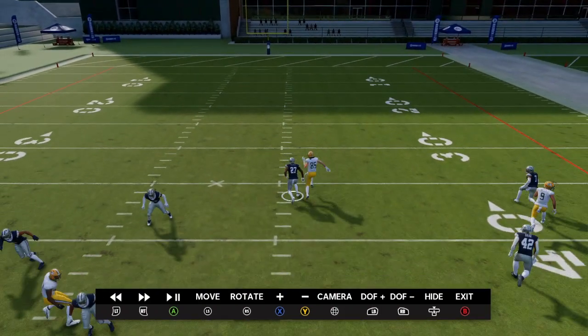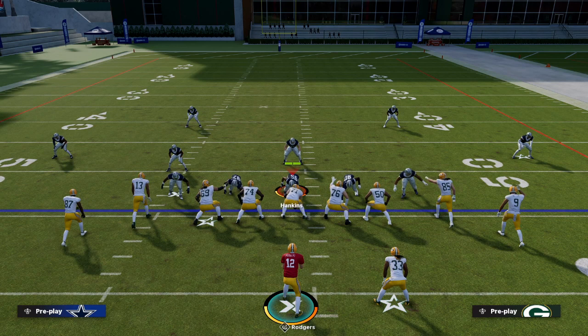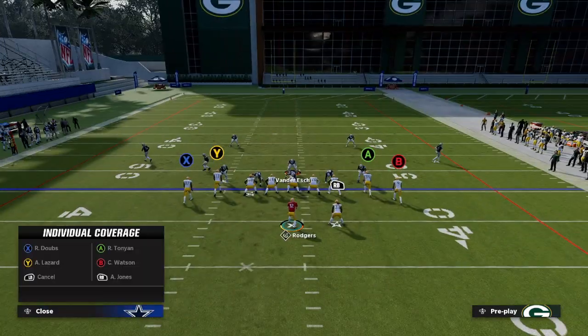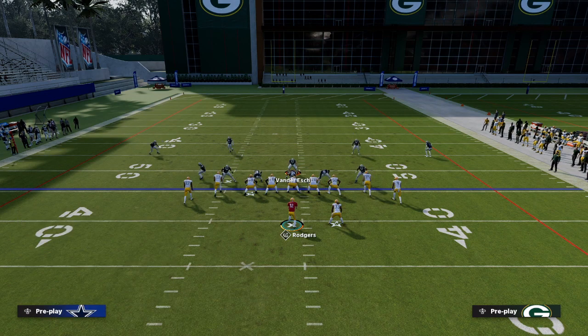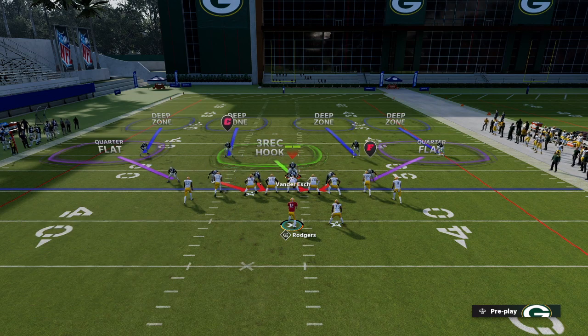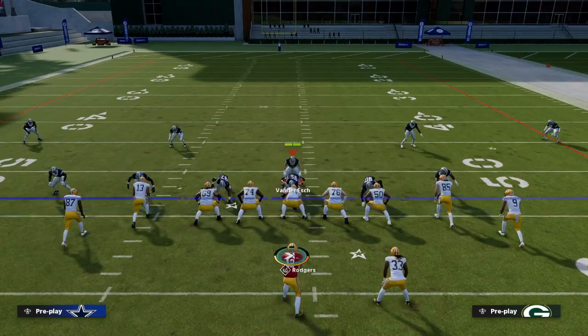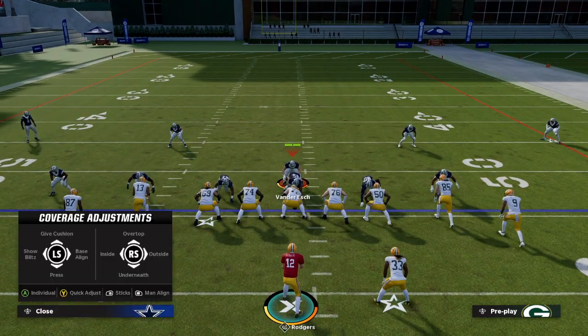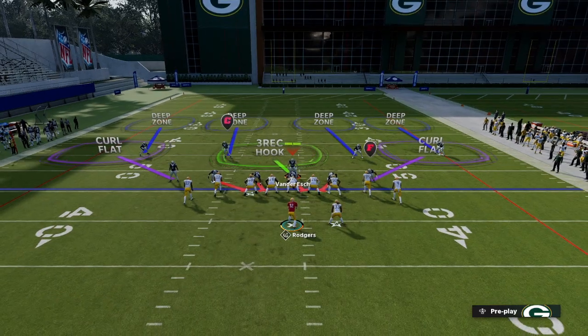So what I like to do to combat this logic and stop that animation from happening: we baseline press, and I always manually hot rod my corners to stay off coverage like that. These quarter flats — we want to turn them to curl flats. You can manually hot rod them to curl flats, or you just play over-the-top coverage: hit Y and hit the right thumbstick up. As you can see, they turn into curl flats.